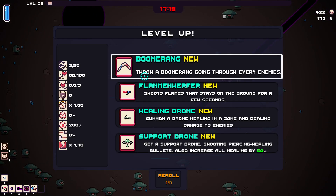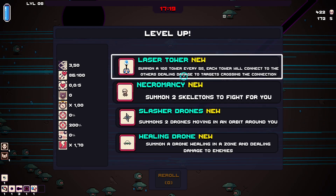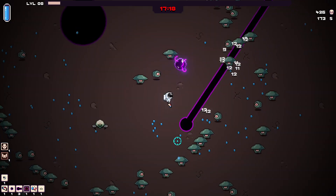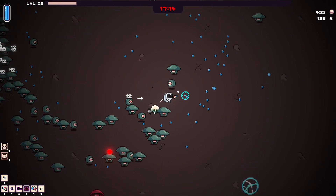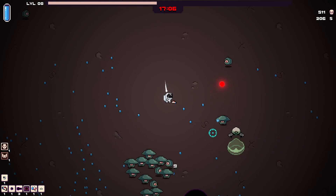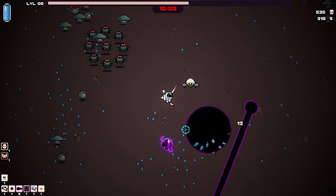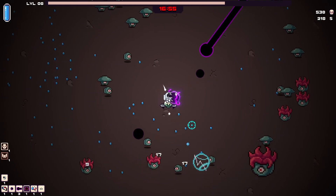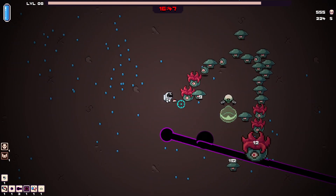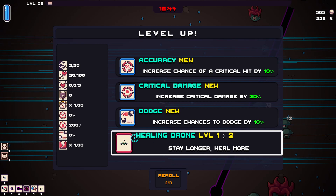I'm gonna re-roll — actually never mind, I'll take a new weapon. Am I gonna take another Still Standing or am I gonna take drones? Let's take a healing drone — it heals me and deals damage to enemies apparently. I haven't had it yet so I still have no idea how it works. This game is pretty unforgiving. Do I have to stand in this area? That's not good. I wish the area increases as it levels up because at the moment it's definitely the worst thing I have.